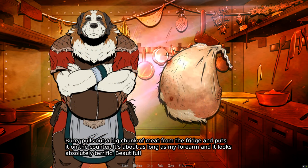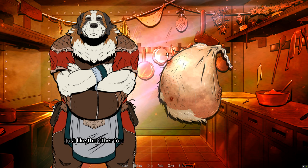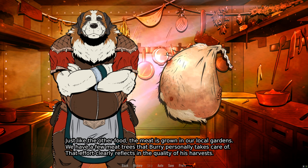Burry pulls out a big chunk of meat from the fridge — oh god, that looks horrifying — and puts it on the counter. It's about as long as my forearm and looks absolutely terrific. Beautiful. The meat is grown in our local gardens... a few meat trees?! What?! Oh god, what the fuck?! I mean, I guess if it's fine... God, it's so creepy looking. It looks like a tumor! It's not a tumor! I have a few meat trees that Burry personally takes care of. That effort clearly reflects in the quality of his harvests. All the vegetables grown in Shelter taste great, but the meat grown in our soil is especially high quality.